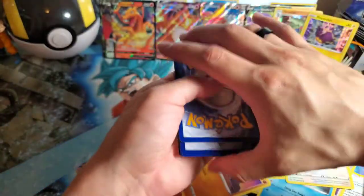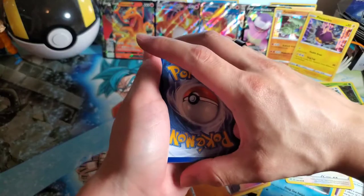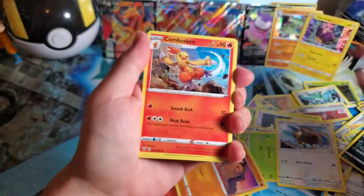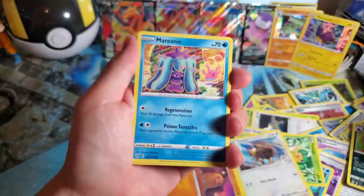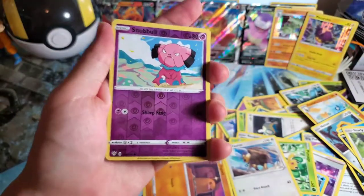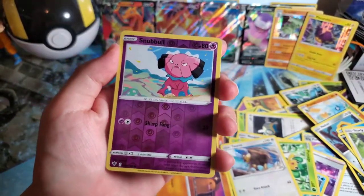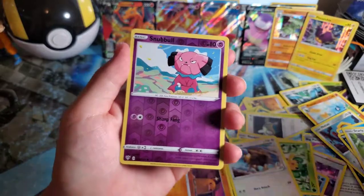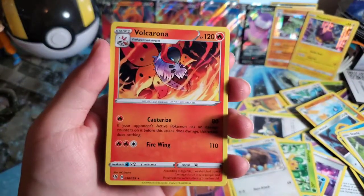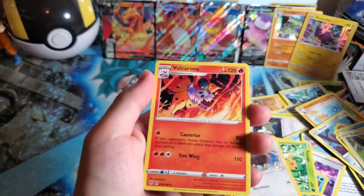Sometimes that just doesn't happen. I'm going to show you guys that code card. I'm going to guess Lightning. The last pull is going to be... Volcarona! I knew that was gonna happen though. We pulled a good amount. Alright guys, I'm gonna clean up all this mess and then give you guys a recap.